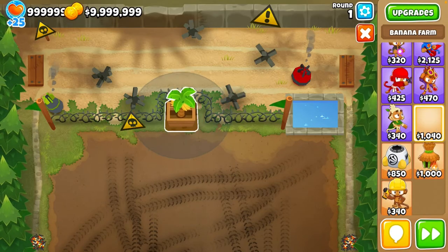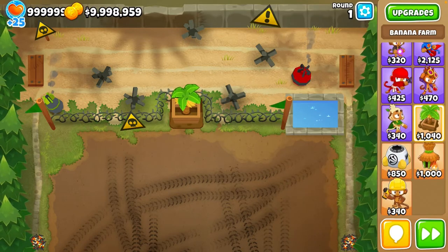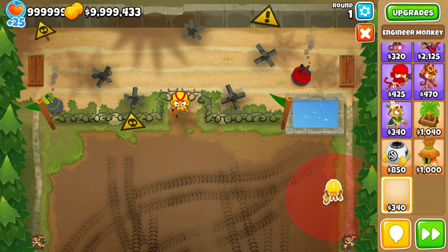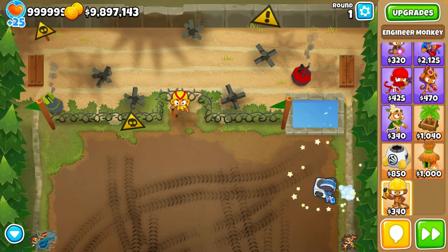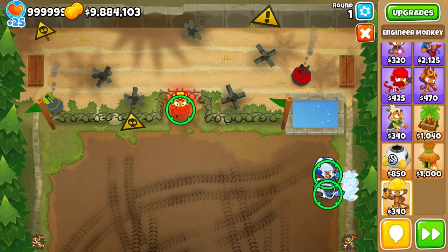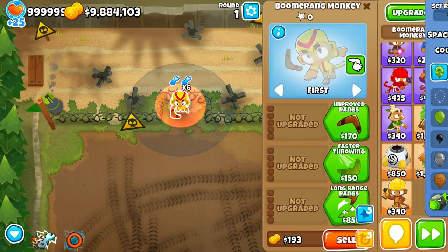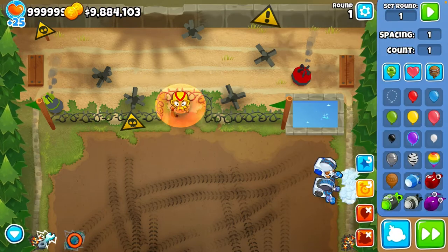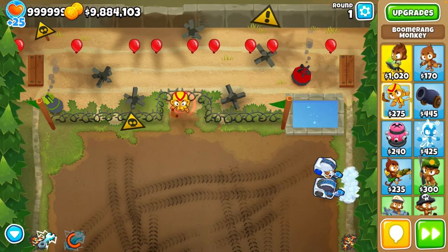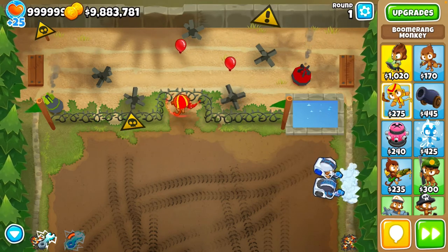If you don't know what god boosting is, basically it's when you apply a lot of strong buffs to one tower. For example, if I were to put this boomerang here, the engineer has a buff called ultra boost where it ultra boosts the tower, and it also overclocks. You can ultra boost the tower 10 times. He should attack faster than if he was just a normal tower - as you can see he is attacking faster, basically like he has two boomerangs.